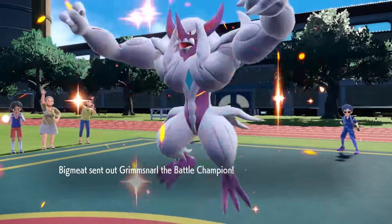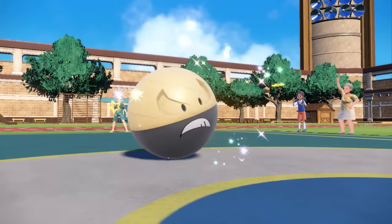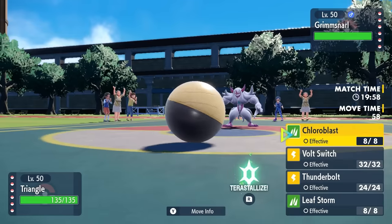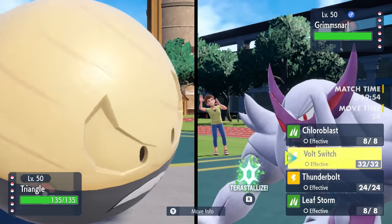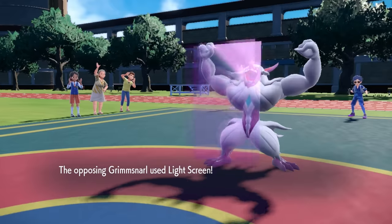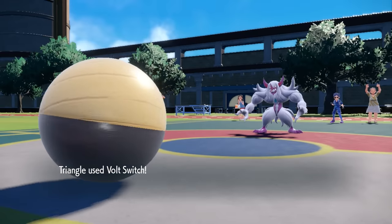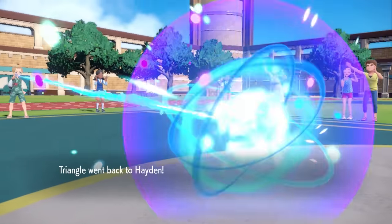My opponent leads off with Grimmsnarl. This crazy buff bastard always gets up the Light Screen and Reflect, has the Light Clay, and is always ruining the momentum of a match with its Prankster ability. I decide to lead off with Hisuian Electrode and go for a Volt Switch to pivot and get decent chip damage with the Choice Specs. They do set up Light Screen, and the Volt Switch is just a bit of chip as I figure out a better matchup.